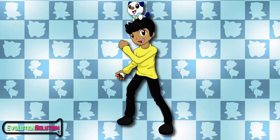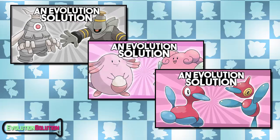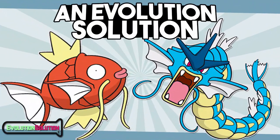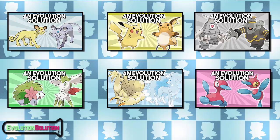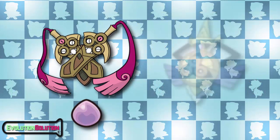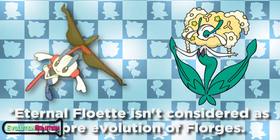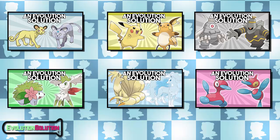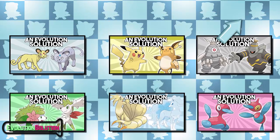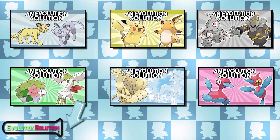Hello everyone, OzzieMitsu here and welcome back to my channel. Today I'm bringing you the next installment of my Evolution Solution series. In the last episode I made a bit of a joke video for April Fool's where I analysed and compared Magikarp with Gyarados. I've recently expanded this series from comparing unevolved Pokemon with their evolutionary counterparts to comparing similar Pokemon not necessarily belonging to the same evolutionary line. To familiarise yourself with the series as a whole you may check out the playlist on the iCard on the top right hand corner of the screen, but if you have them turned off I've placed a link to the playlist in the description below.